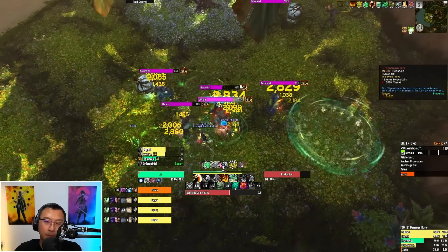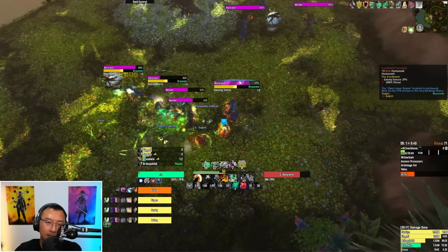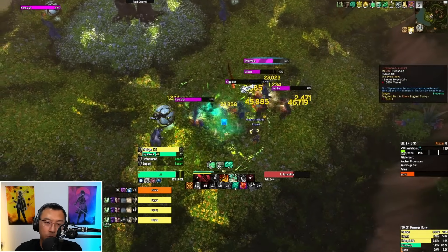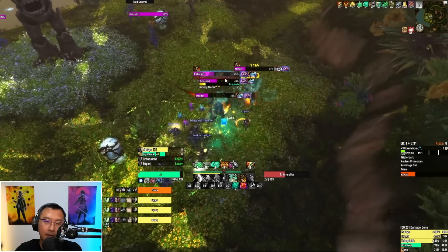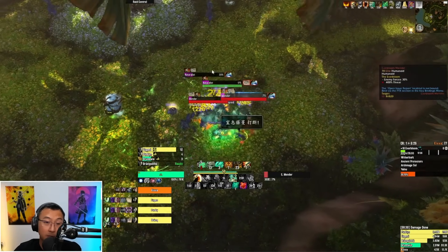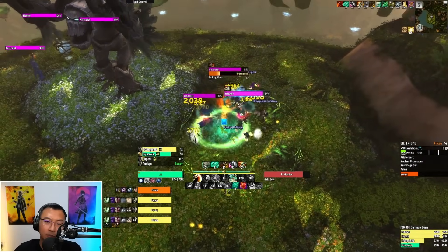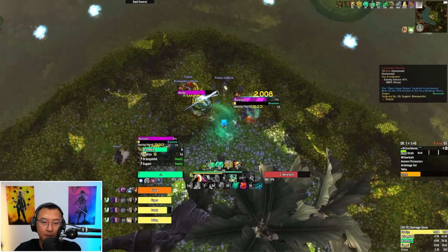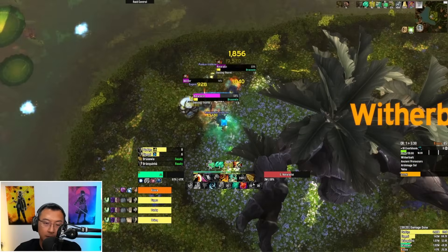Dancing Thorn isn't that dangerous for the tank — just have some mitigation up and you should be fine. Help your tank stop as many casts as possible, and prioritize kicking heals and Choking Vines. I'm fast-forwarding through the rest because the Mender and Naturalist have the exact same caster abilities, and there are basically three groups of them around the next boss alongside the patrol.